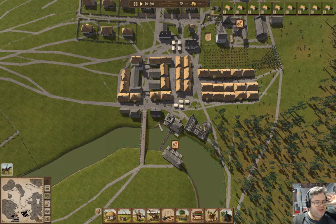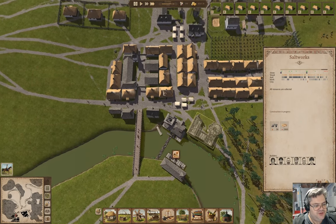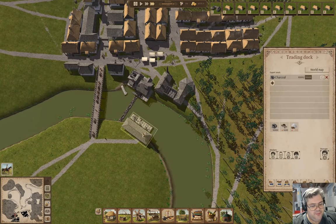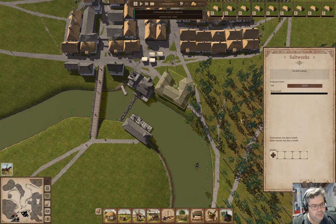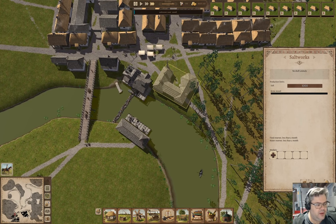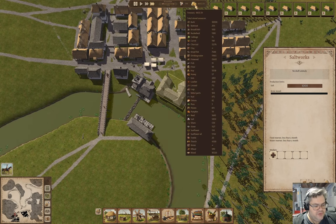Hey everyone, welcome back to Sleepy Town in Ostriv. Last time we got the salt works underway, and it's busy getting finished. Then I'm going to start exporting salt, which will make some things go a little bit better. We need draft animals here, and that's going to require some resources. We're not going to enable the salt works yet because we've got 5800 salt right now.